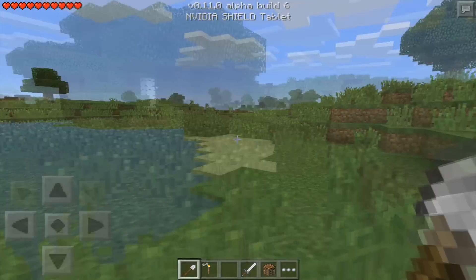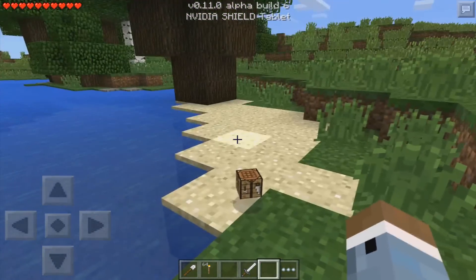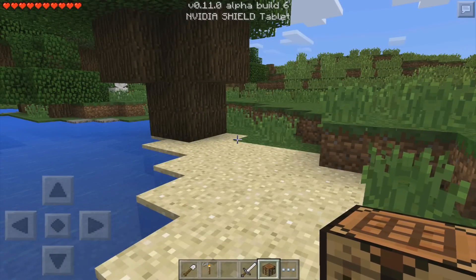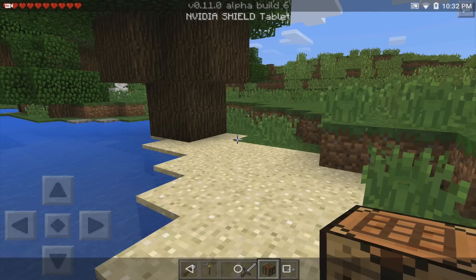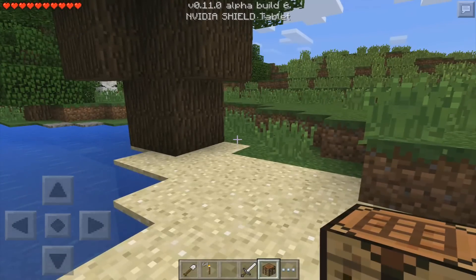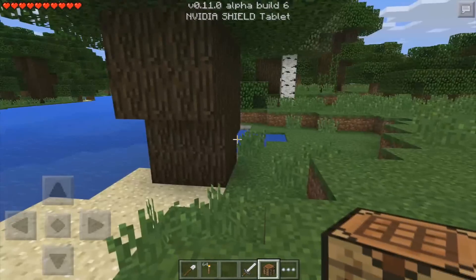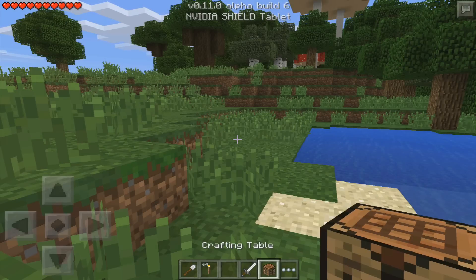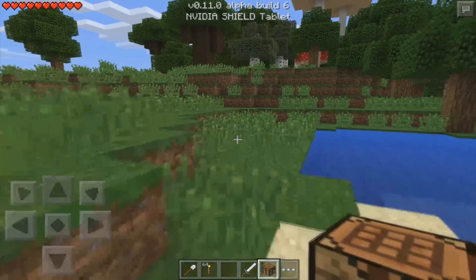I was thinking I'd really like to see a different way to drop items because when you're dropping items it does take a little while. Maybe they could add something where you hold the item for just a quick second until the name comes up and then you flick it out of your inventory. I think that would be a really cool mobile-friendly way to do it. Since they are messing with the hotbar, maybe they could do that — what do you guys think? Let me know in the comments section below.